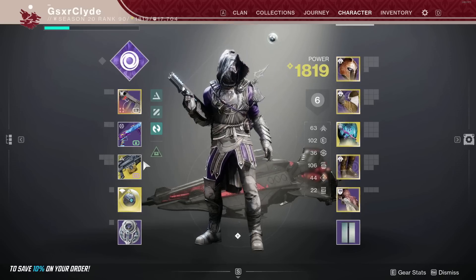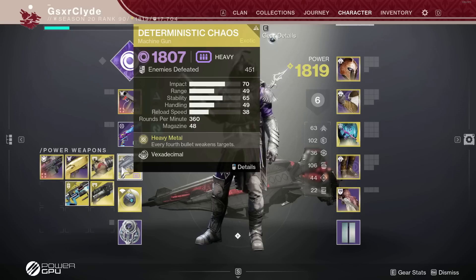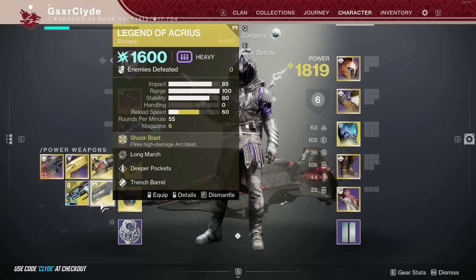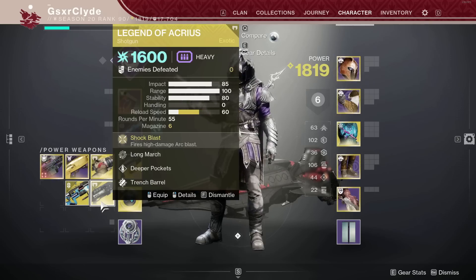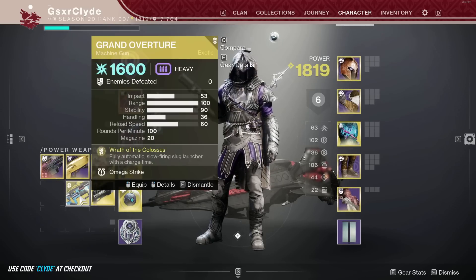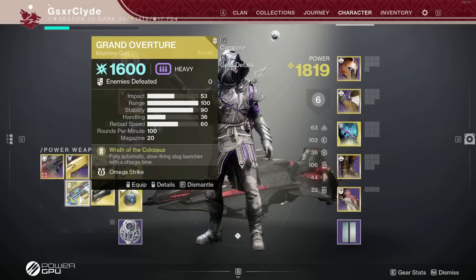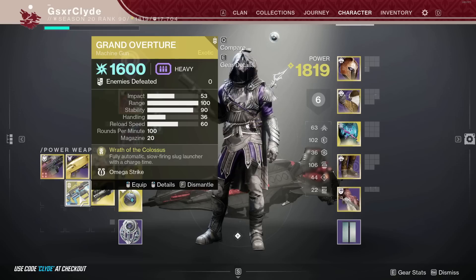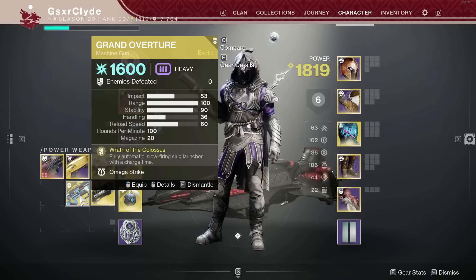Now we're going into the weapon part of the video. Deterministic Chaos is good for the Gyrofalcon. Don't sleep on Legend of Acrius - if we can get close on bosses and proc Trench Barrel, it actually does a lot of DPS. Grand Overture is bugged right now and probably getting mentioned in the patch notes on Thursday. I wanted to get this video out before Thursday so people could start grinding for builds - things could be subject to change, but have everything I mention ready to go.